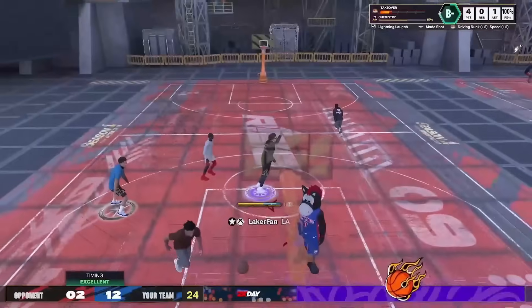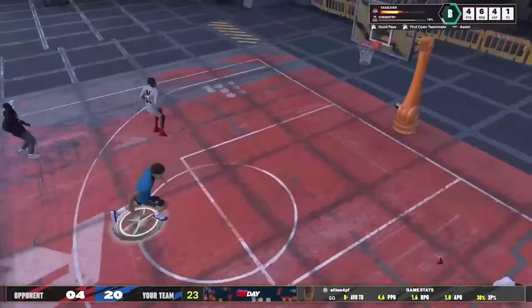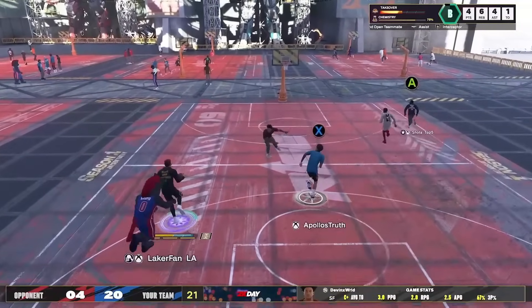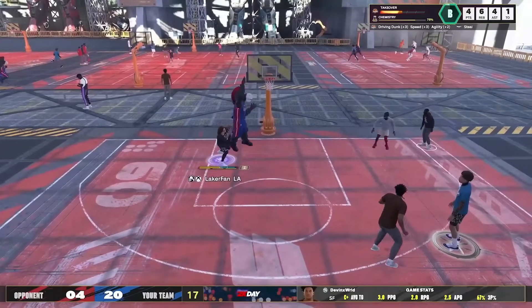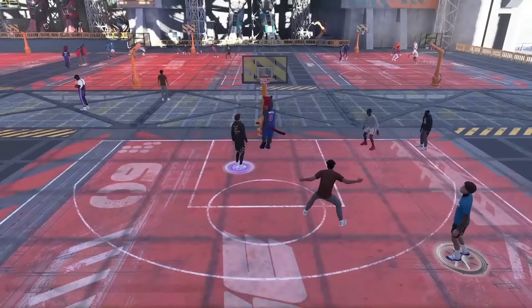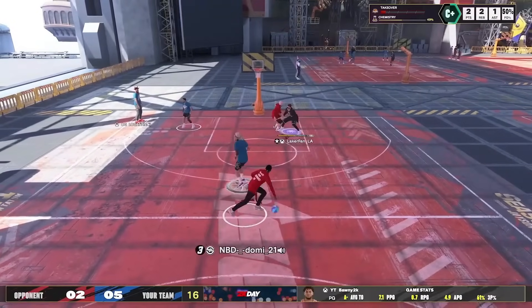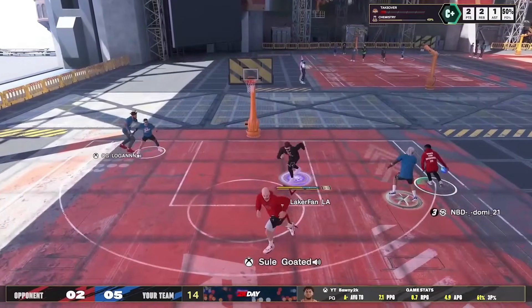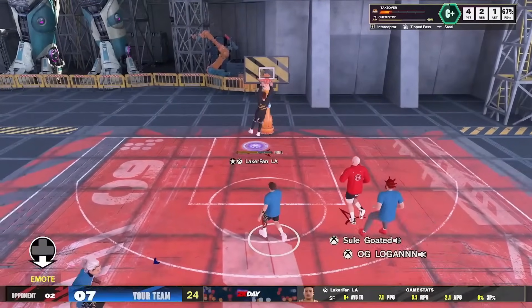Right there you can see my two-way stays lit up because I get a dunk on the offensive end, and then I'm able to boost up my defense. And right here you can see I get the lane, so now it's boosting my offense. Really bad take right here, but it is what it is. I just wanted to give you guys a couple of highlights to see when it's active and what lights it up, as well as just how crazy my build moves when this thing is lit up.